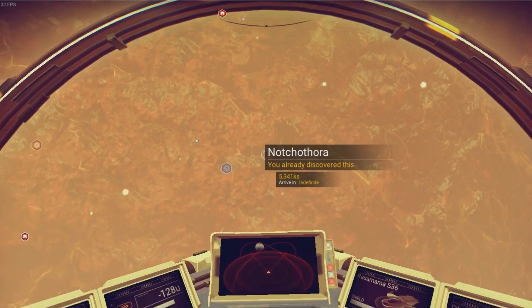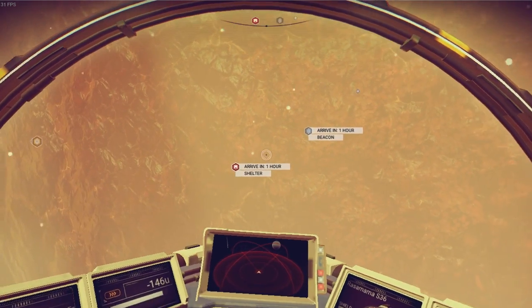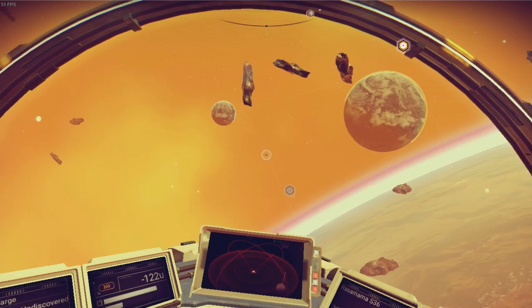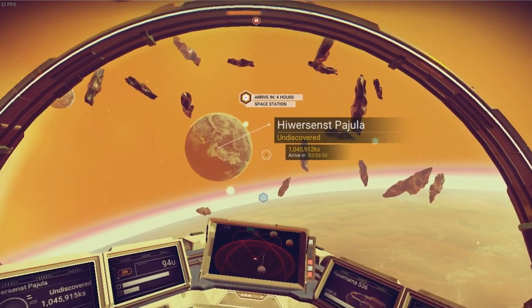This is Notchothora right here. This is it. Technically we can find the place that we were by just heading to that shelter or the beacon that we're at. But yeah, look at that — we are in space. How wonderful. And there's all sorts of new planets we can discover and everything. It is incredible.